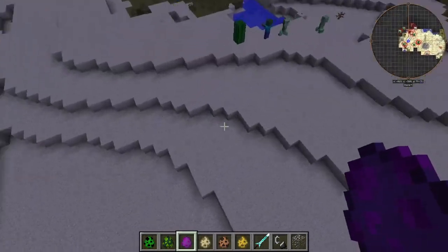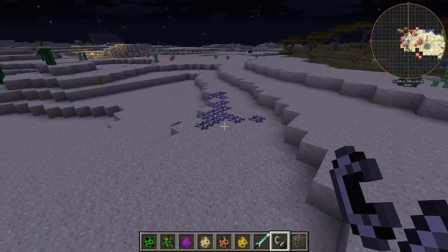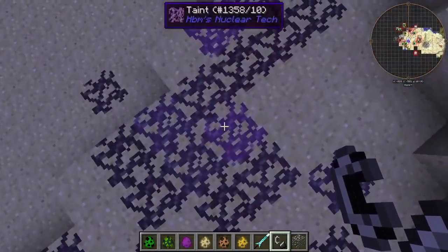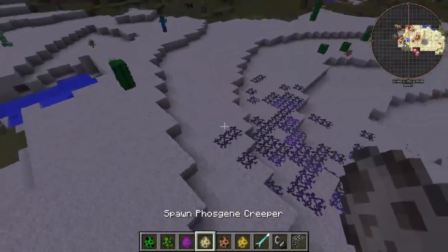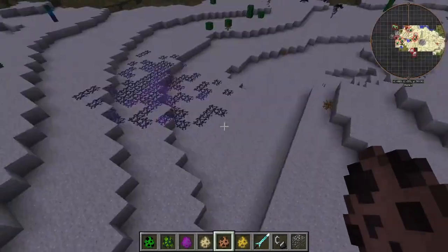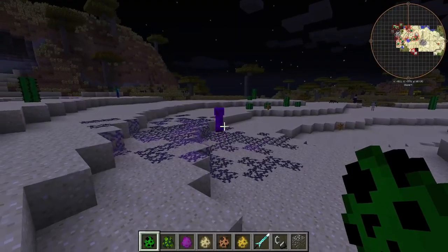Next creeper we're going with here is the tainted creeper. He's a very purple fellow. He spawns in this taint, so this is going to cover a lot of area. Yeah, definitely do not do this in a survival world. That's very bad. I think they can only spawn if they're exposed to this. He's hopping around, having a jolly good time.